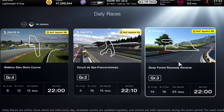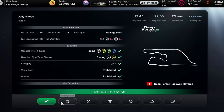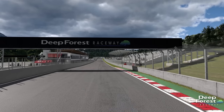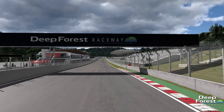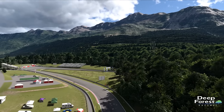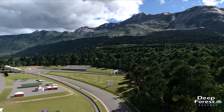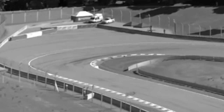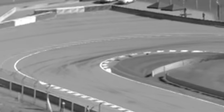Hello viewers. I went to Gran Turismo 7 this week and I found this. Deep Forest has returned, meaning the worst corner in existence is back — the Deep Forest hairpin. This is a circuit which has been reimagined in this version of Gran Turismo, and what they did was add this absolute abomination of a corner. There it is. This thing is a crime against humanity.